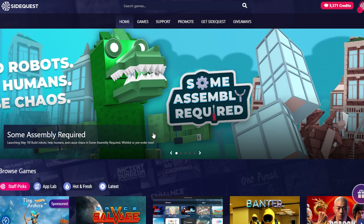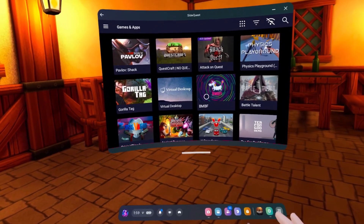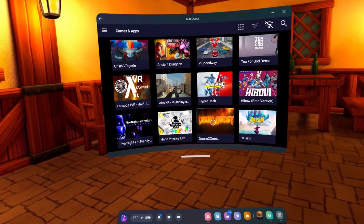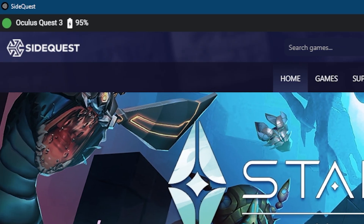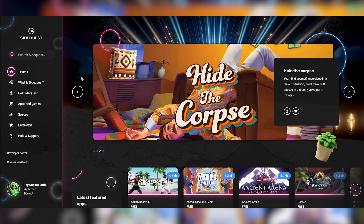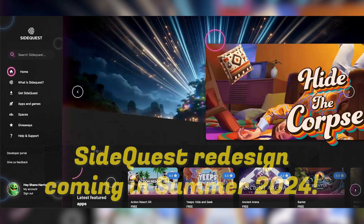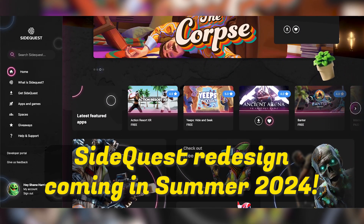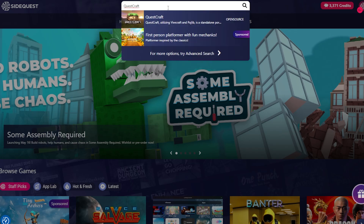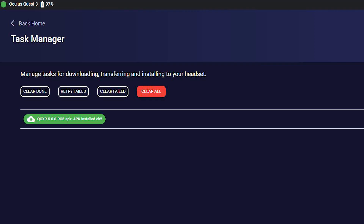First up, you'll need to sideload Questcraft onto your Quest 3. You can do this by using the SideQuest desktop app or by using our InVR app, whichever you prefer. If you're on desktop, just make sure that your Quest is plugged in and connected to your device by checking for the green dot in the corner of the screen. And don't worry if SideQuest looks a little bit different when you try this out — we were going through a redesign at the time we recorded, so we've had a bit of a facelift since then. But the search function should work exactly the same way. Search for Questcraft in the search bar, open the listing, and click the big button that says Sideload. You can't miss it, and this will install Questcraft onto your headset.